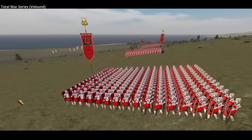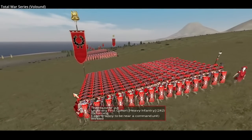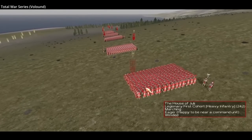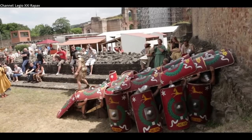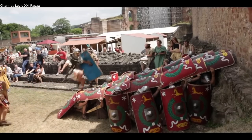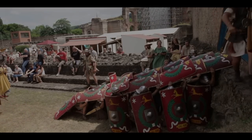Testudo offered great protection against missile fire. The shields could be held facing the flanks or even the rear as well, depending on how much threat the formation was under. Shields could overlap and be packed tightly for extra protection, or loosely for greater mobility. The ability to tightly overlap shields also meant the formation could be used to form a ramp or even a bridge in some cases, used on shallow ravines or obstacles, with horses even able to cross.